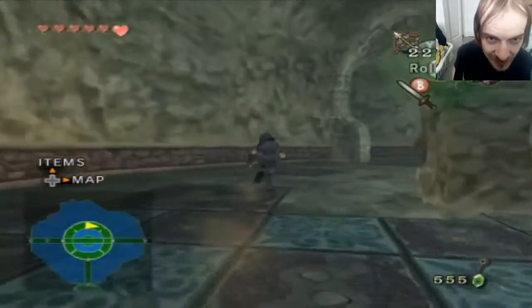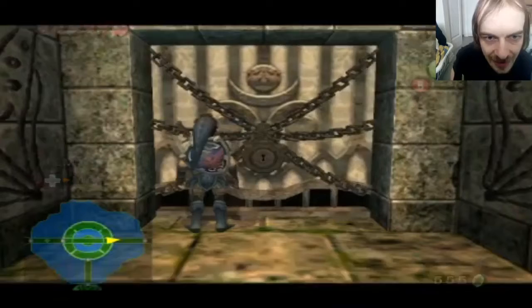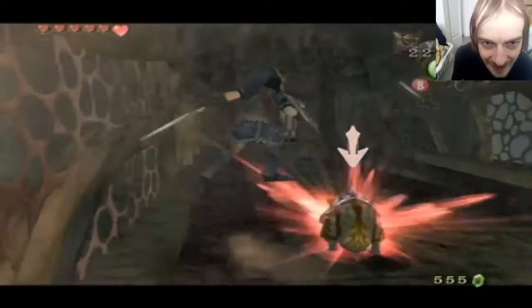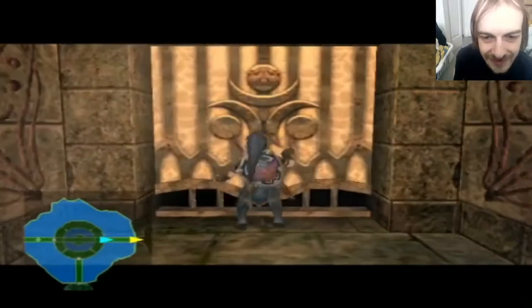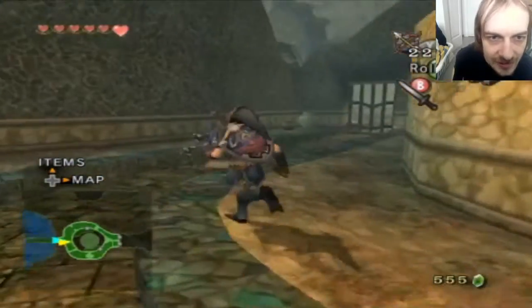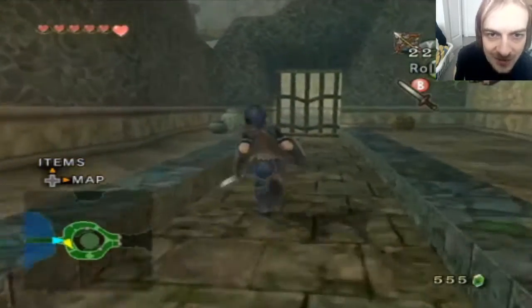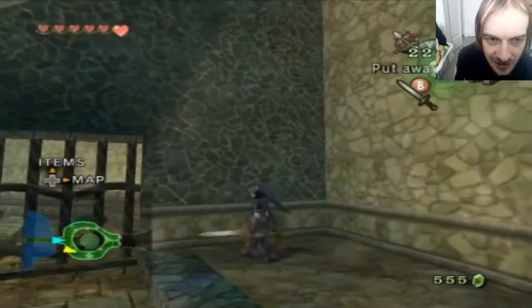We found out that door is no good because there's a big water mill in the way. This is what we need a key for to go in here. This is one of the rooms with the water I was talking about. It's a water temple so of course it has a gimmick with water, but it's not as annoying as Ocarina of Time's water gimmick, and it's definitely not as bad as Majora's Mask.